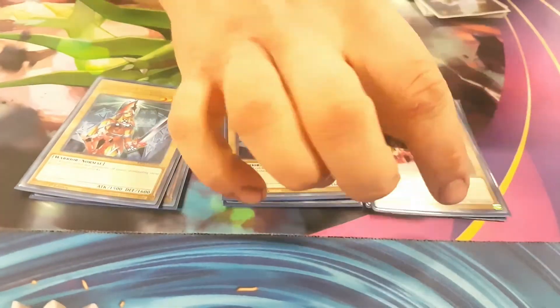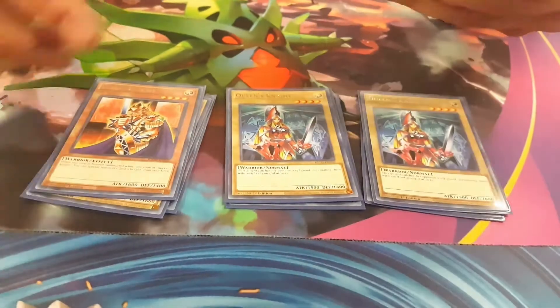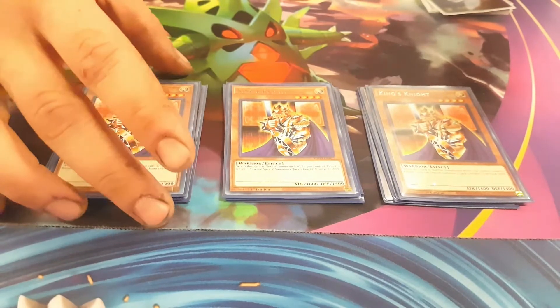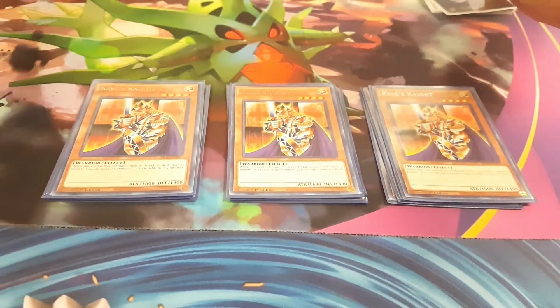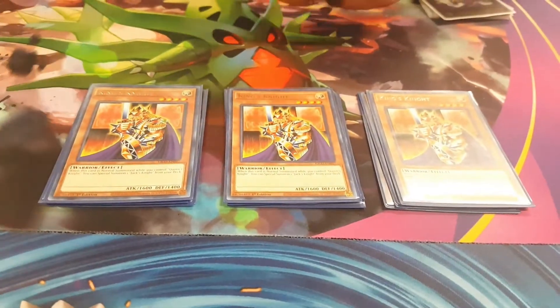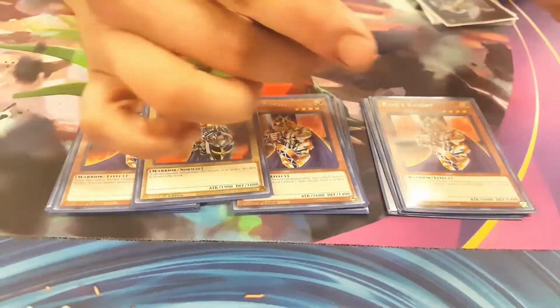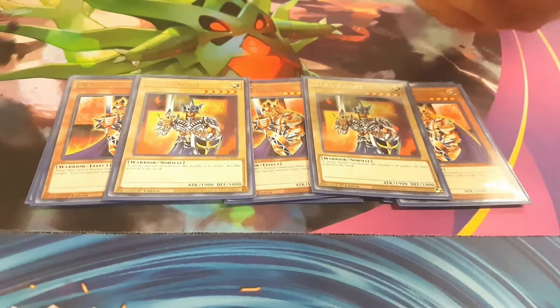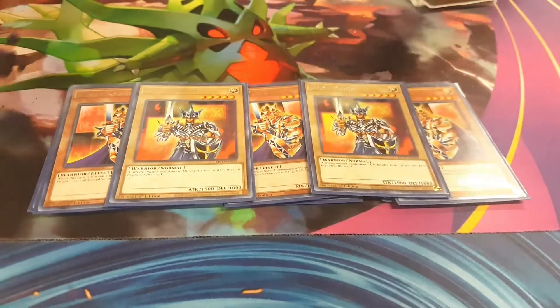Three copies of Queen's Knight and three copies of King's Knight. The reason why you're maximizing three is because if you hard draw both of them, you can still go into the Knights combo and still get into your result to go off with the same stuff. Jack's Knight at two — you don't want to see them in your hand; you just want to use them to get back into your deck as fast as possible.